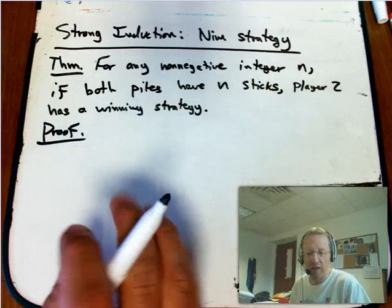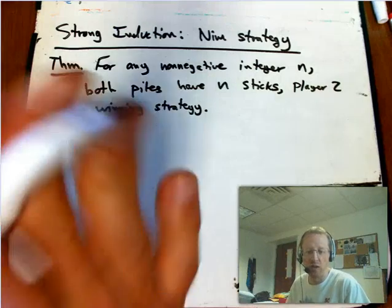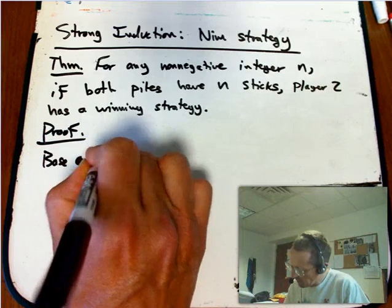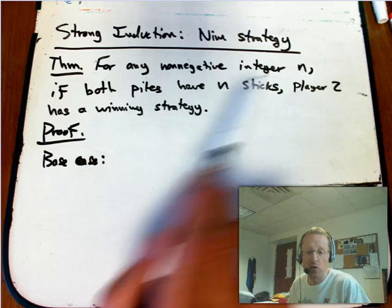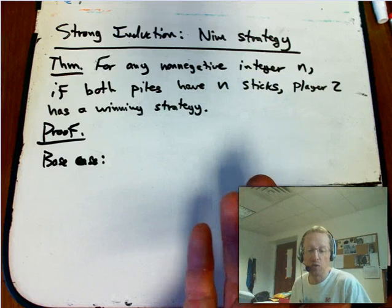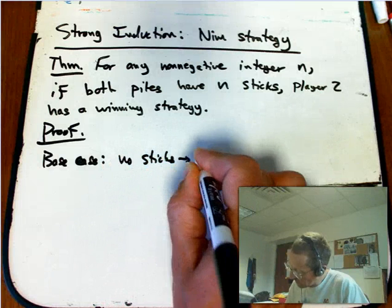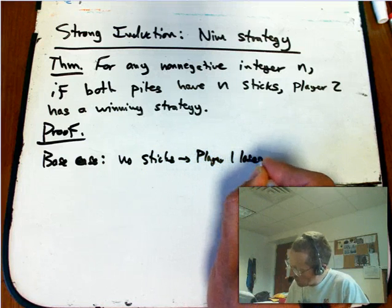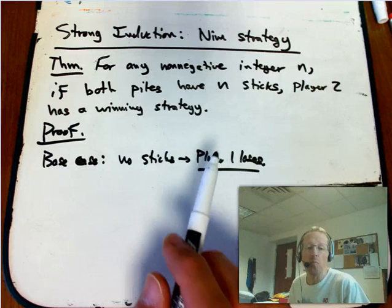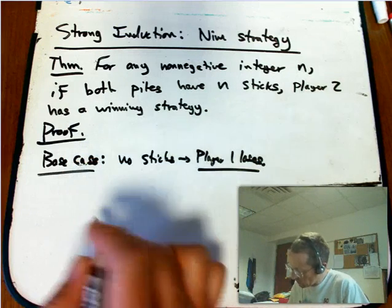I'm not going to try to finesse the base case issue. It's a bad idea to try to fold the base case in with the general case — it's almost always special. The base case here is n equals 0, where there are no sticks. It's a degenerate case, but if there are no sticks to be drawn, player 1 has already lost by default. That's how every game ends, so it is the natural base case.